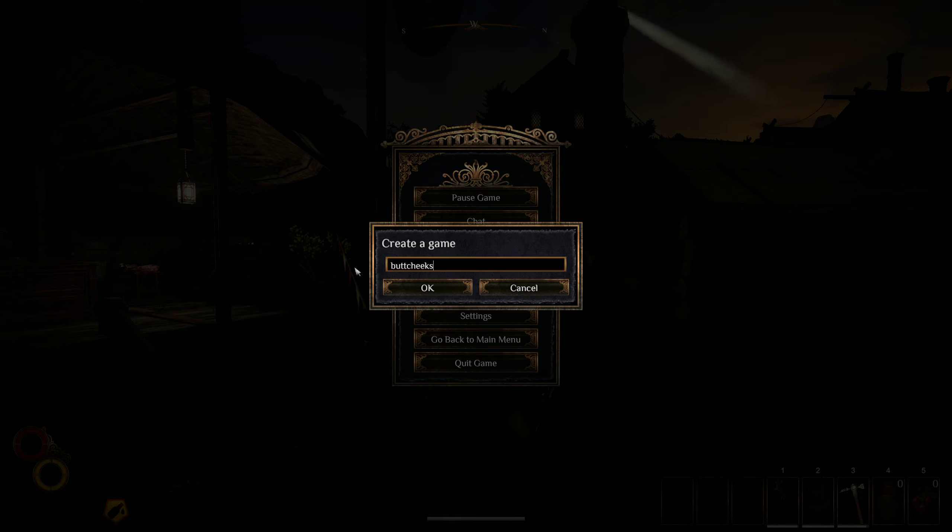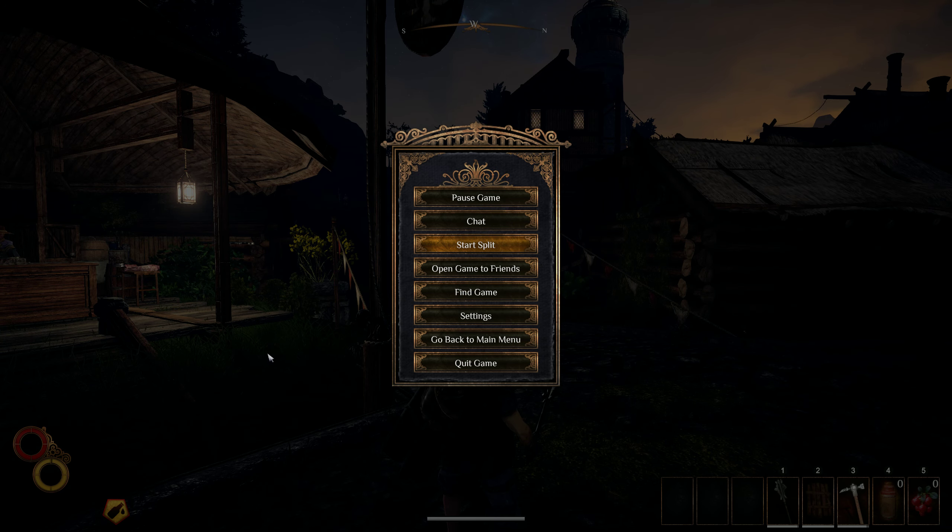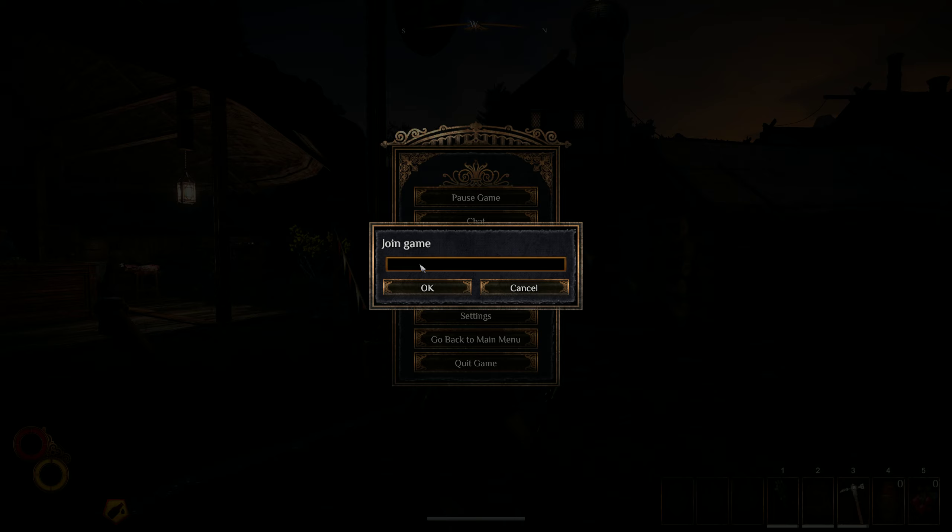Then when you hit okay it would say joining, so I could join or whatever. It's open, but I'm going to join her since I already know what it's called. So I'm going to go to find game and type in 'butchie' with a capital.